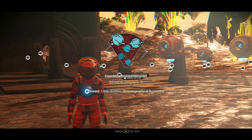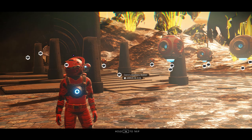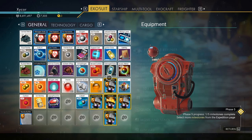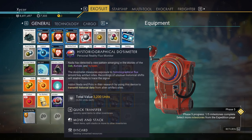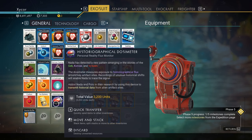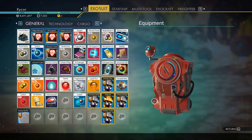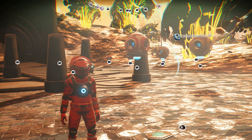Historiographical dosimeter - I wonder what that is exactly. So, Nada has detected a new pattern emerging in the stories of the Gek, Korvax, and Viking. The dosimeter measures exposure to historiographical flux around key artifact sites. Recordings of unusual historical shifts will enable Nada to trace the signal. So I'm probably going to have to go to artifact sites.